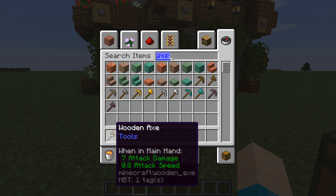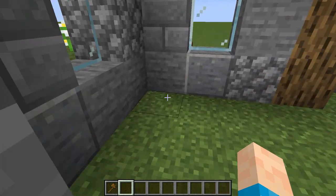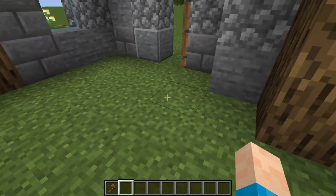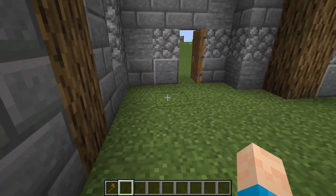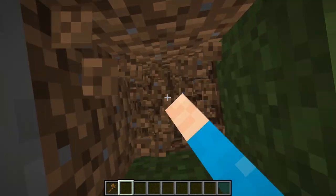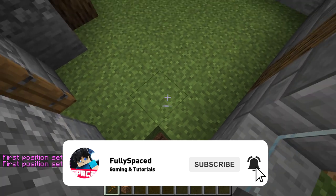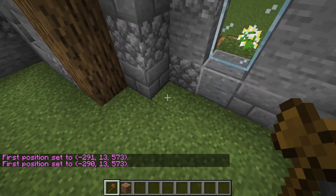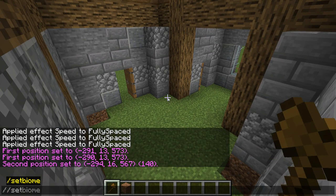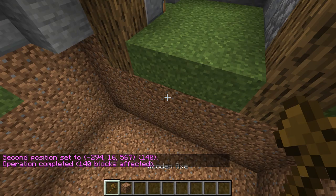I'm going to be using this WorldEdit axe because it will speed up the process of doing the floor. The floor is a bit of a process I don't really want to deal with manually. So I'll go down about here, grab that block, mark that, and set it to air — so this space is now officially dug out without any manual work.